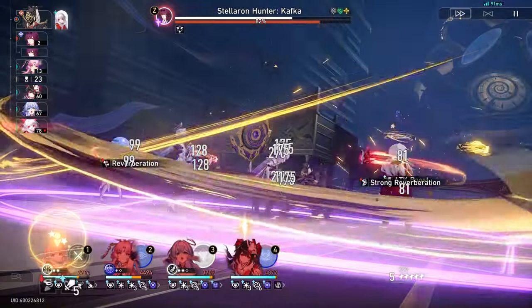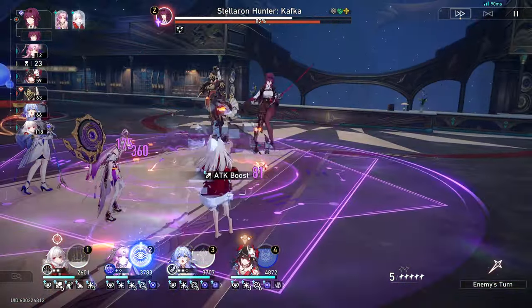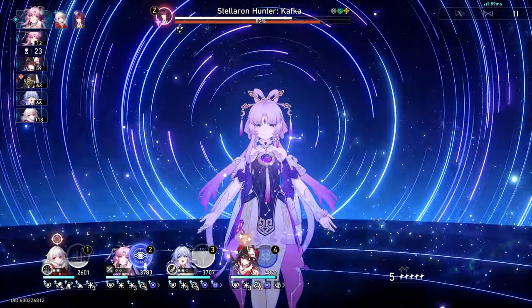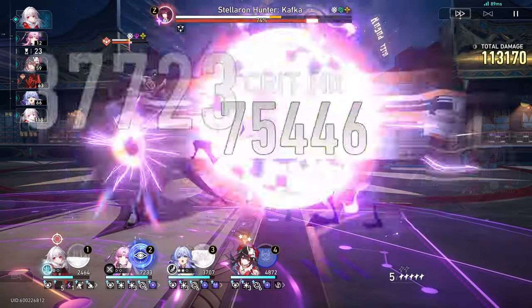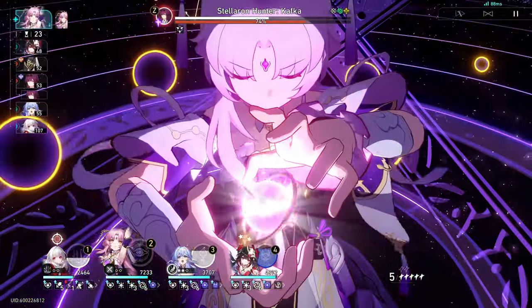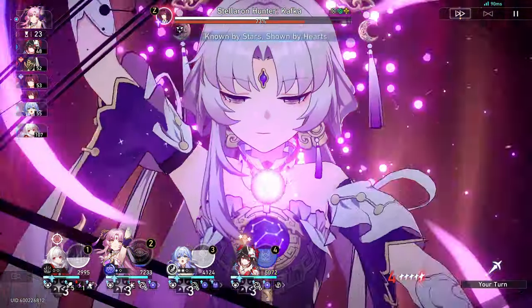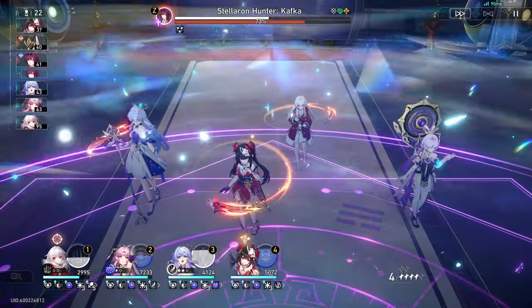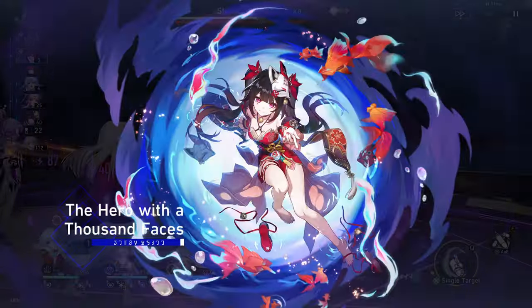If you're worried about power creep though, don't be. Every character is still good in some way. For example, Seele might not be as great as she once was in Memory of Chaos, but she still performs really well in Pure Fiction. Some people can reach max points with her. And with the addition of new characters, older characters will be able to stay relevant in the current meta — like how the addition of Sparkle buffed Qingque. And remember, waifu/husbando over meta.